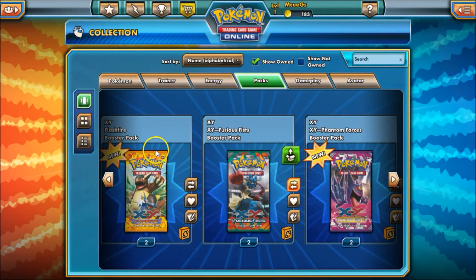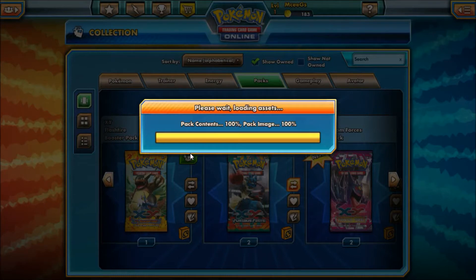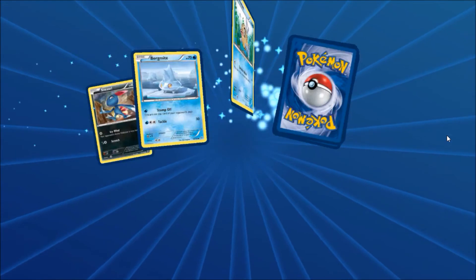That's it for the XY packs. Let's move on to the two Flash Fire packs. Looking like these packs aren't quite as rigged as the actual physical collections — remember in that video I got a lot of really rare pulls.